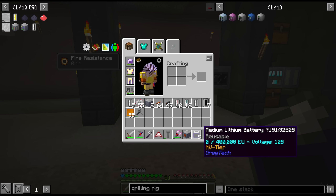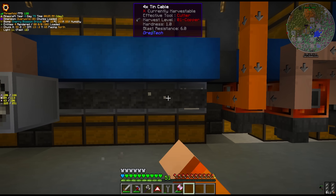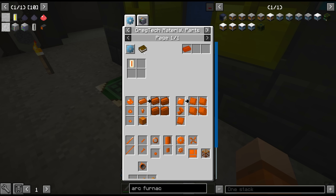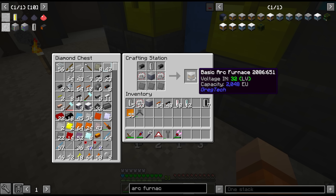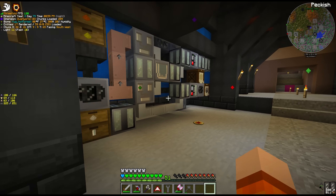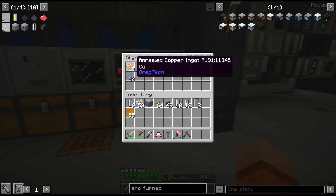We were able to craft 9 MV lithium batteries, which can hold 400,000 EU each, and we've got a 9-slot MV battery buffer. Instead of 4x tin cable, we now have to use MV cable — the one we're going with is annealed copper. Annealed copper is different from regular copper in that it's been oxidized — you have to cook it with oxygen either in the blast furnace or the arc furnace. We're going to invest in an LV arc furnace, which is the only single block machine that requires two amps. We'll need quite a bit of annealed copper since we need 8x cable for the bigger battery buffer.